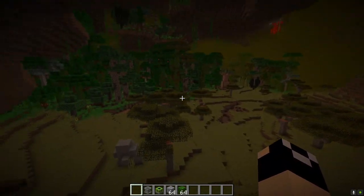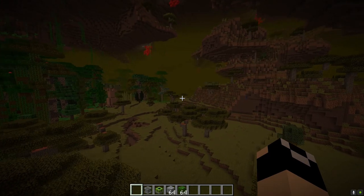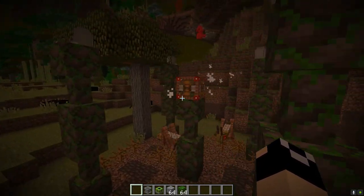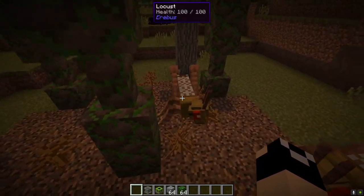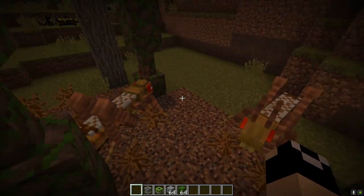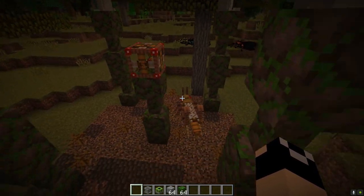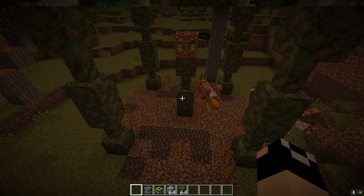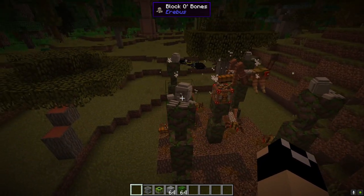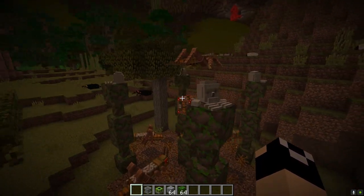Next up we have the Subterranean Savanna biome. You'll notice the different color of grass as we move into this area — very reminiscent of a savanna biome. You will notice locust spawners, which spawn locusts. These guys are a bit dangerous, so do be aware before you go near these because they have a fairly large health pool, hit pretty hard, and can pump out three or four mobs each spawner rotation. You will also notice these blocks of bones — keep these in mind as they act as the treasure for this spawner.